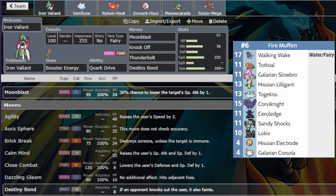To quickly go over the team: my opponent's team is Walking Wake, Torkoal, Galarian Slowbro, Hisui Zoroark, Lilligant, Togekiss, and Corviknight. My team has Rule Edge, Sandy Shocks, Low Kicks, Hisui Zoroark, Electrode, and Galarian Corsola.